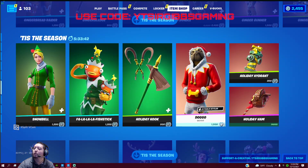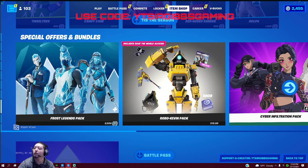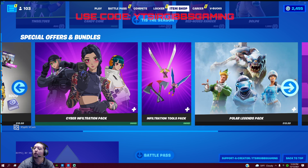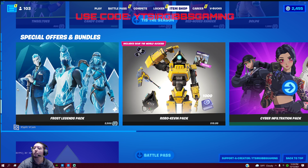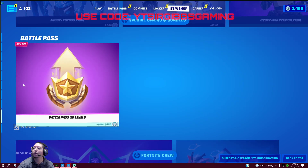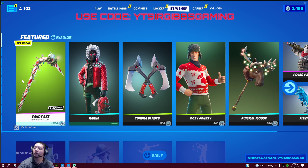Anyways, we went over these items. If you have a chance to check them out, make sure you check them out. We still got these special offers on bundles too, guys — check out these bundles, pretty good bundles. Okay guys, that includes the update for today. Make sure to like, hit that notification bell, and check out the item shop. We'll see y'all in the next update.